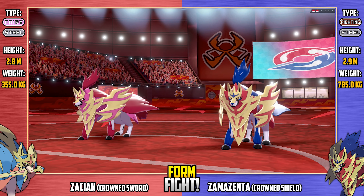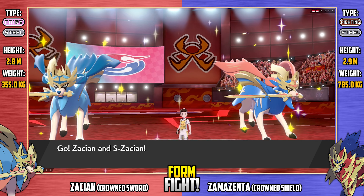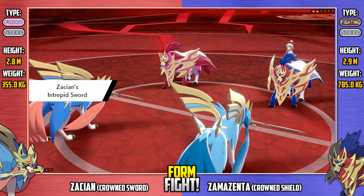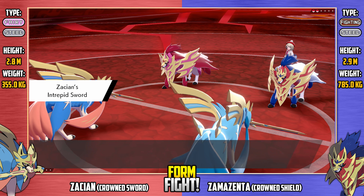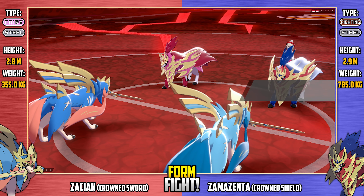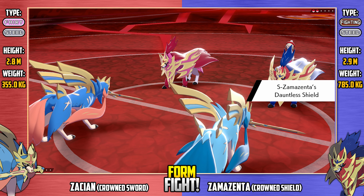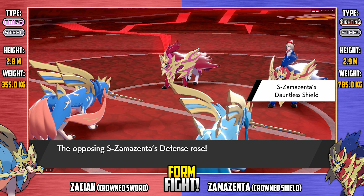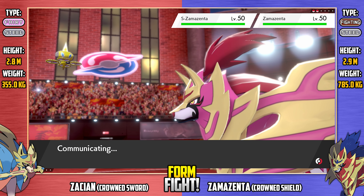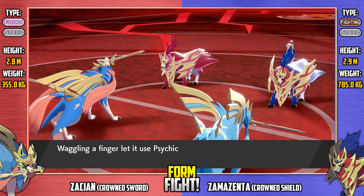Here we go — Crown Sword Zacian versus Crown Shield Zamazenta! Will Zamazenta be able to redeem itself after that defeat? We've got blades on the field, shields on the field, now it's time for the Intrepid Swords and Dauntless Shields. Isn't it weird that Zacian gets Intrepid Sword when it doesn't have a sword in Hero form, and Zamazenta gets Dauntless Shield when it doesn't have its shield? Very strange. While all the stats go up, thank you shiny Zamazenta for joining us.